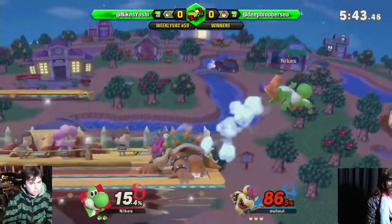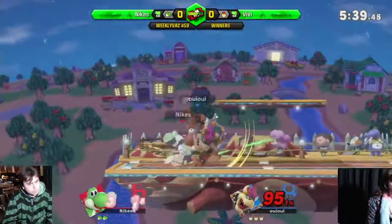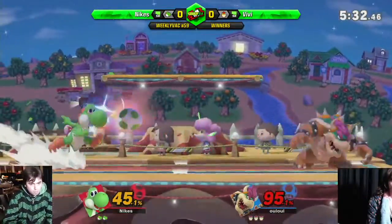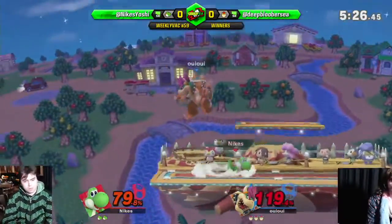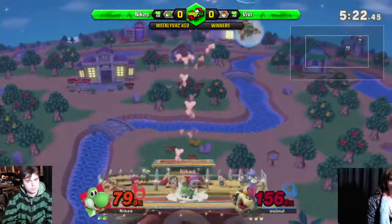Vivi — up B punish. Nike's using his double jump; Vivi can't really charge that. The closest hit of forward air into a tech edge jab. It's Nike's doing out of shield — roll. Throwing an egg, just gets the heck out of there. Vivi hitting the out of fair. Yoshi won't get shield poked like every other member of the cast — no shield pokes.